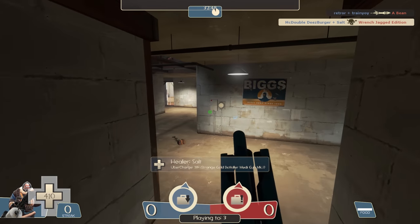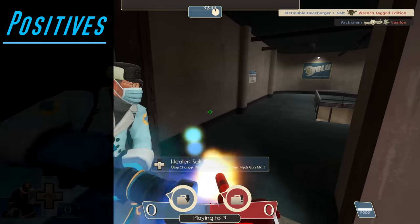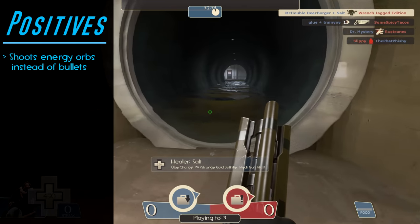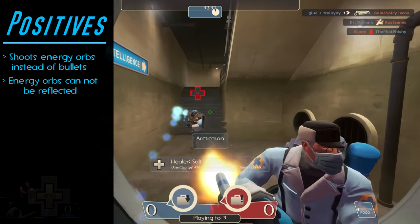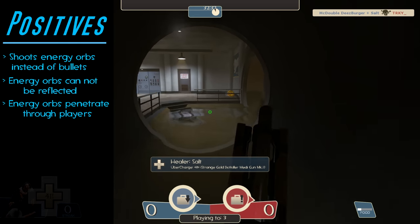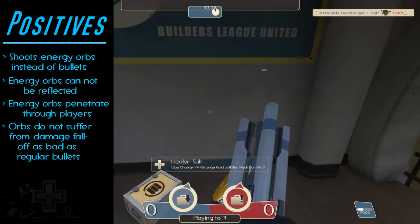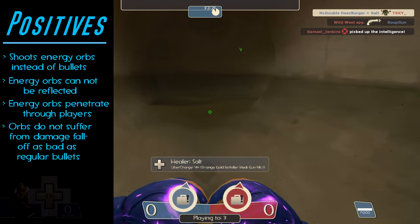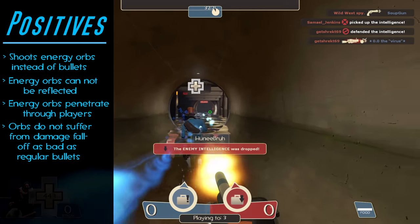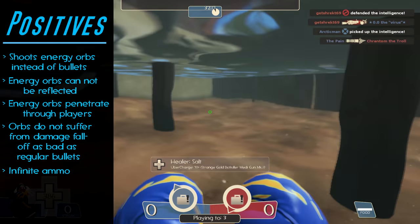That's where the Takamok could finally come in. So let's look at this weapon's stats. The Takamok shoots energy orbs instead of bullets. These energy orbs work much like the Righteous Bison for Soldier — the orbs cannot be reflected and will penetrate enemy targets, meaning the Takamok could hit more than one target at once. The energy orbs are also less affected by damage falloff than regular bullets, dealing more damage at distance. And lastly, the Takamok has infinite ammo — you'll never have to stop and look for ammo again.